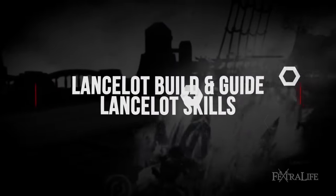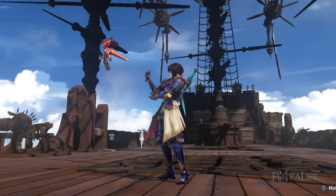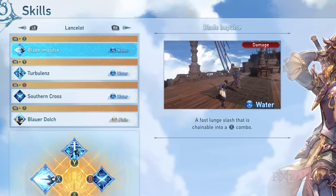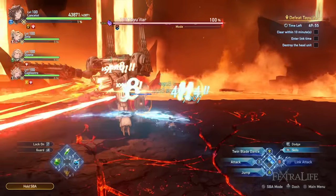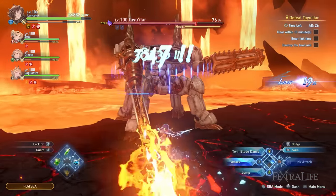Now let's move on to Lancelot's skills. I'll be going through each of them and providing my recommendations, as well as giving you an idea of how these skills are being utilized. First up is Blade Impulse. Blade Impulse is Lancelot's lunge attack, and this type of skill is what we call a gap closer in combat. This is pretty useful when the target is out of range, especially for melee-focused characters, and you can easily start chaining normal attack combos when its animation ends.